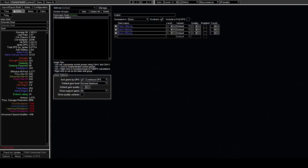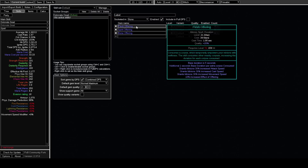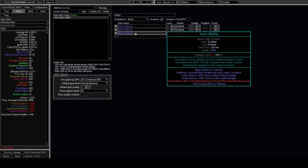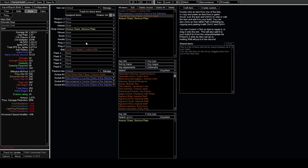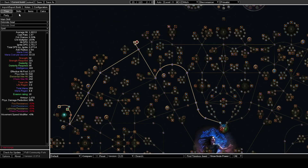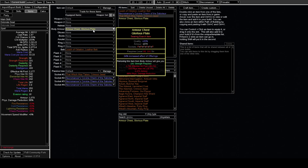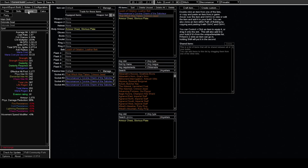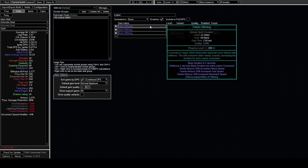Starting at negative 50%, we have flesh offering, spirit offering, and bone offering. Flesh offering gives attack, cast, and move speed; spirit offering gives crit chance and crit multi; and bone offering gives block. They're currently turned off. This setup is really not all that much — it's a notable you'd take anyway, a jewel that can be very good anyway, your three charms, a body armor implicit from the Affliction mechanic, and then you'd need a trigger weapon to cast all these.